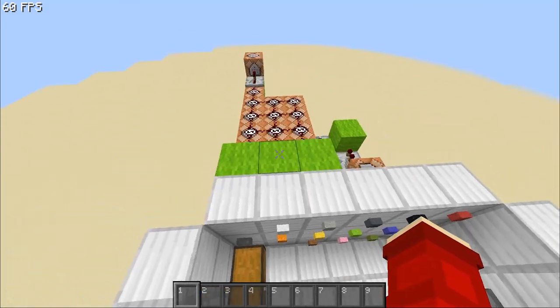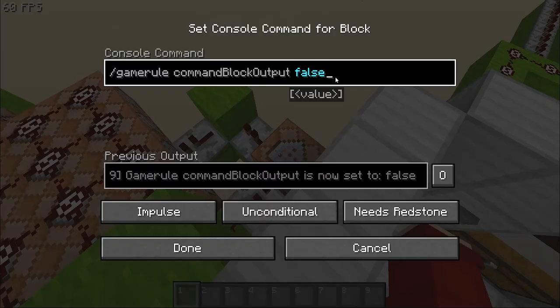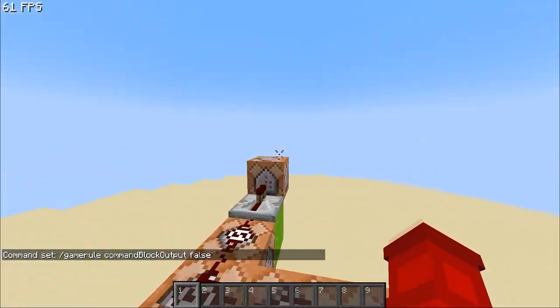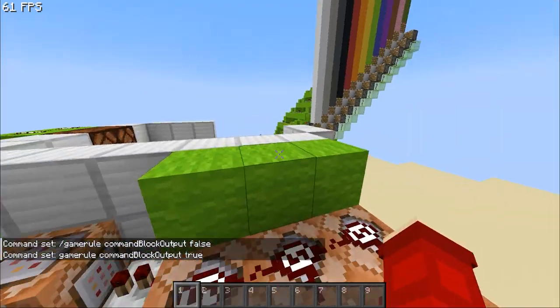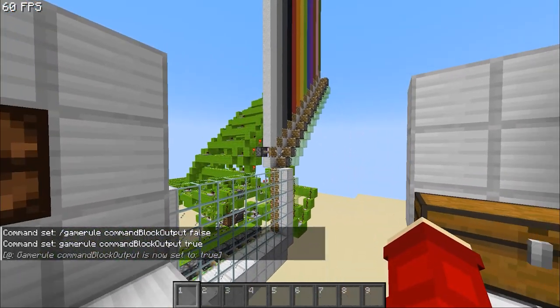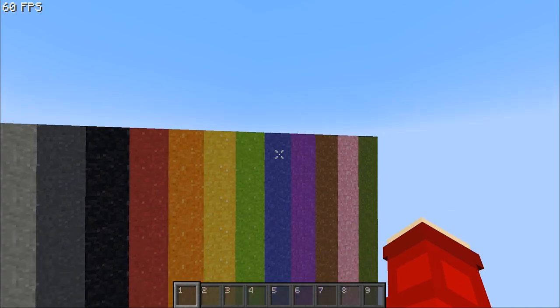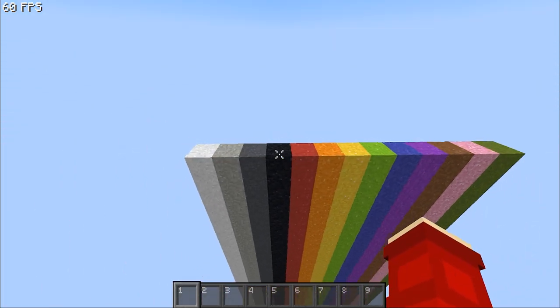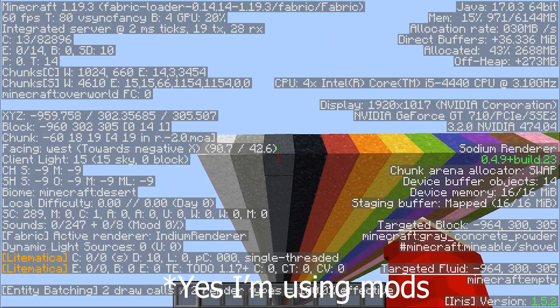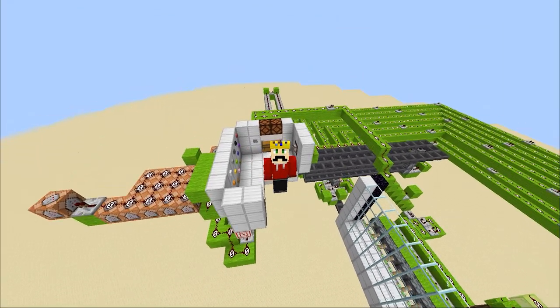Now hit this button and it will make it all drop, go into those torches, and fall into those hoppers. Now this button will reset all the concrete using command blocks. We run it through a command block output false command first, and at the end we turn it back on, so when you hit it you don't see any of that output — except the message that command block output is now set to true. And like I said, it will reset all of them. We're at Y300 here and as you can see it's all reset.